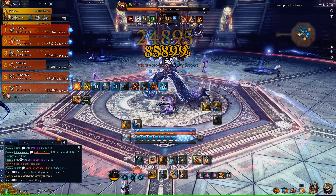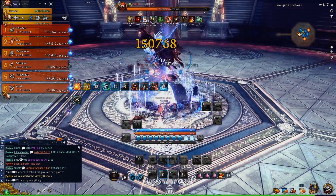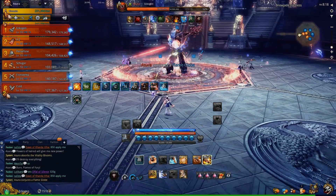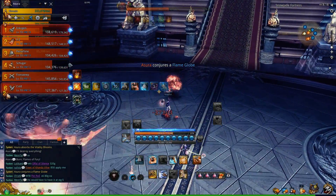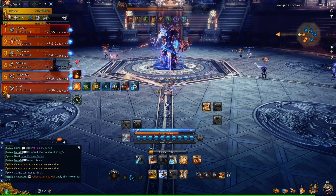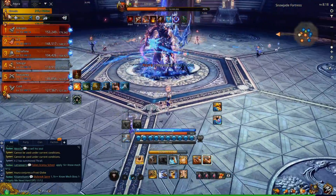His next threshold is 50%. Once it hits that mark, he's going to do that room-wide suction again, pulling everyone to his feet — SS right away. Remember it's RNG, so this time it's Flame, meaning he's going to summon Flame orbs first. Make sure one of the pairs blocks it. Next is going to be the Frost orbs, and then he's going to fire projectiles at random people again.